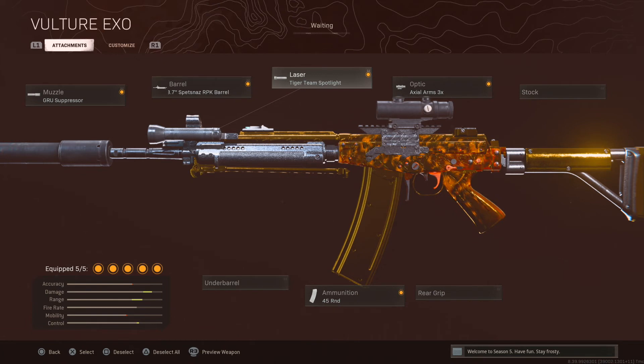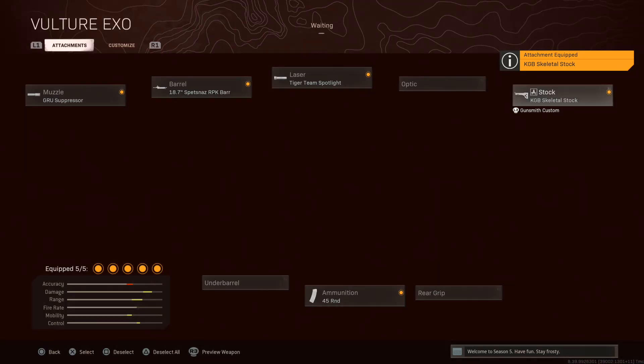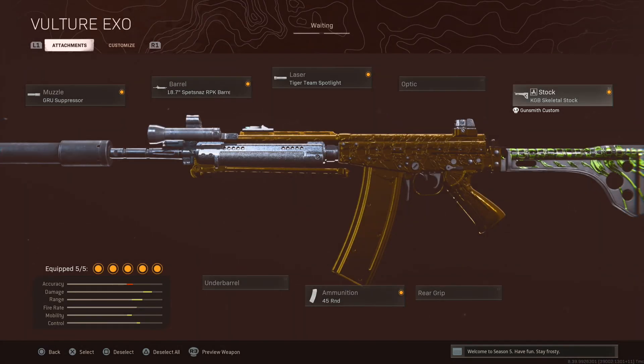But this gun still rips — it didn't get patched, it didn't get nerfed or anything. Use this fire class, bro, it's fire, I like it. If you don't want to use Tiger Team Spotlight, here's an SMG build. I used this before too, it used to be my ghost class. This thing used to rip, bro. I don't really use it anymore because of the new update, but this class is fire too — you can use it now, this gun is cool.